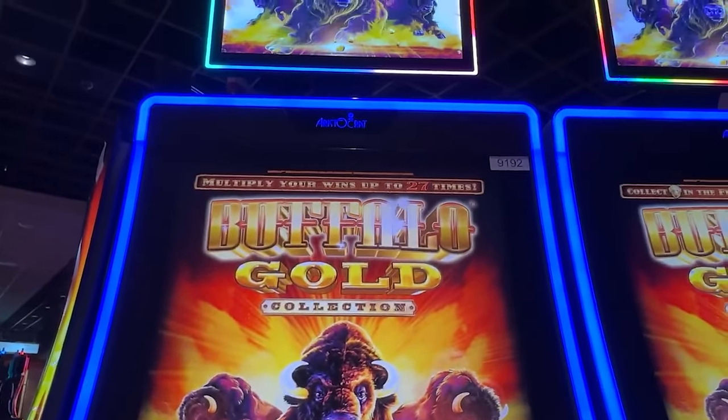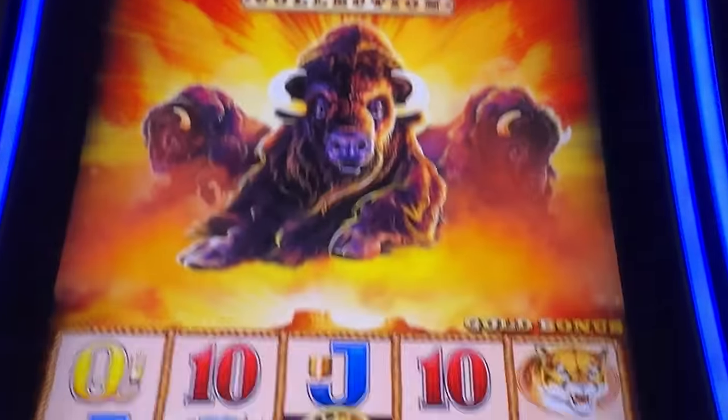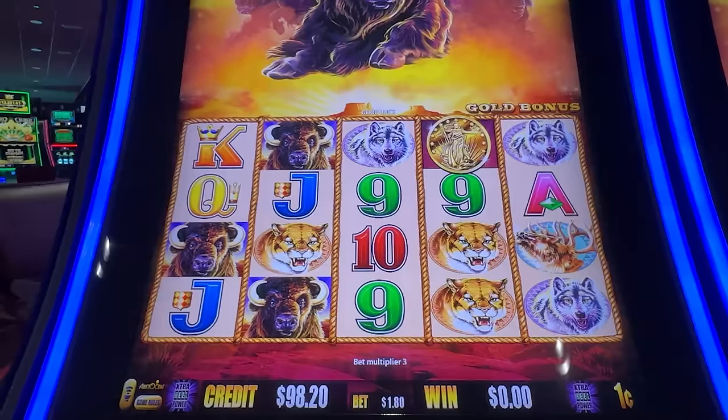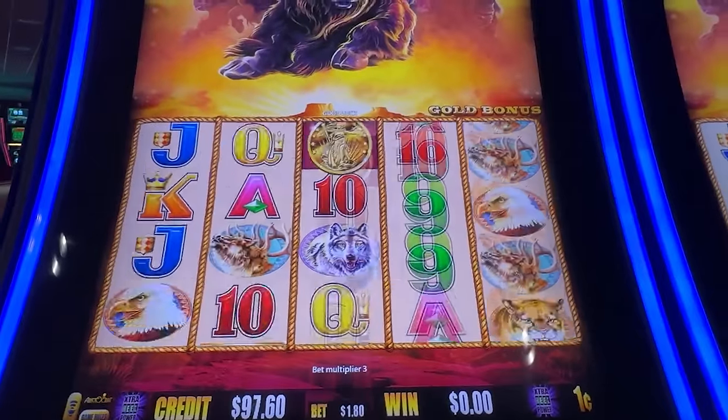All right, guys. Welcome to day 91 in the Buffalo Toe Jackpot Challenge. And look at that — day 91. That's a good luck sign. Playing $1.80. We're going to hit the goal today: the gold jackpot.